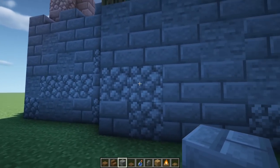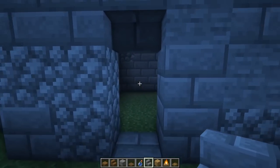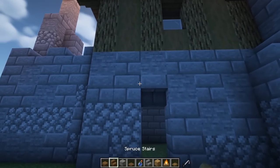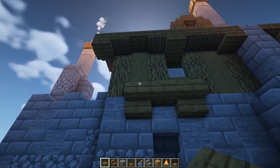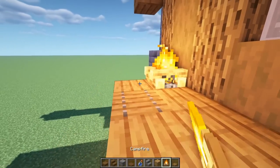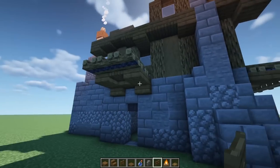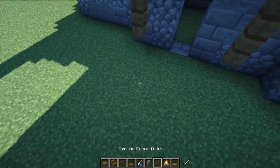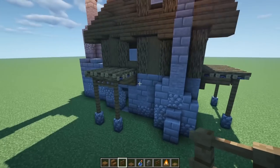Add a back door: take a space of one, two, three on this spot, knock those three out, and put an upside-down stair so there's a way out through the back. To break up this flat wall, make a little overhang — upside-down spruce stair, a slab in the middle, slabs on each side, trapdoor in the center, and campfire blocks going down one, two, three. Add a gate in the middle, fences all the way down, and cobblestone walls on each bottom end. This cool little overhang breaks up these flat walls.